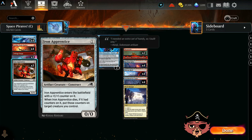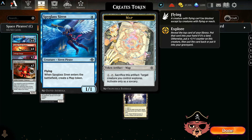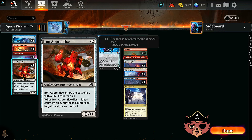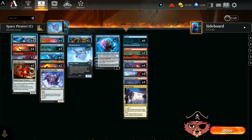We have 3 Iron Apprentice in here too — a 1-mana 0/0 that ETBs with a +1/+1 counter. When it dies with counters on it, you put those counters on target creature you control. You can get extra counters onto the Apprentice with map token explores, and when it dies to spot removal you can slam those counters elsewhere — or sacrifice it to a Voltage Surge and put those counters on a flying creature.